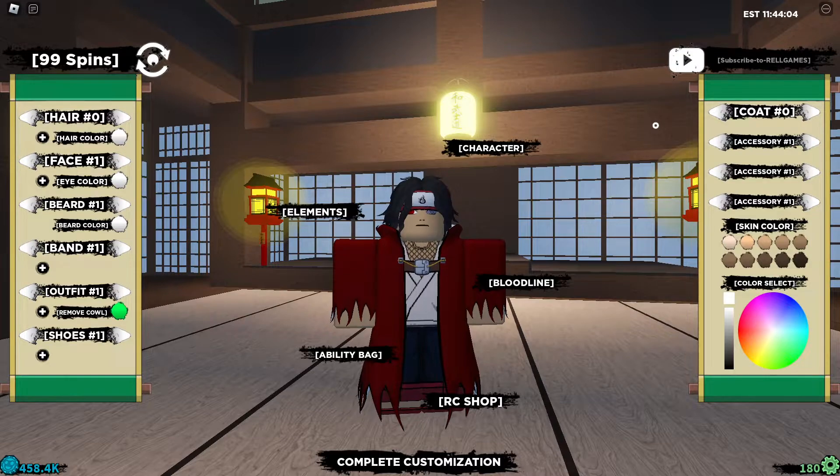So the first code is for 20,000 rel coins. The code is 20kColdRC exclamation mark, and that gives you 20,000 rel coins.